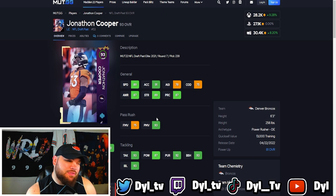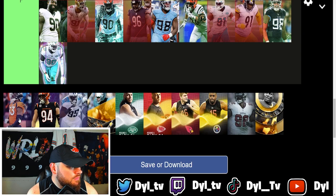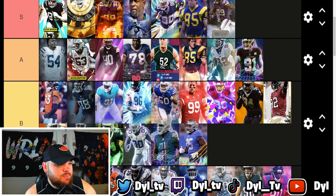The finesse moves is just a little bit too low. The power moves are really nice though — 94 powered up. He's 6'3" 256. Trait-wise he has the bull rush pass rush trait on yes and the swim move trait on yes. For me, Jonathan Cooper goes into B tier. I could maybe see an argument for A, but he's a nice little option especially given his price.